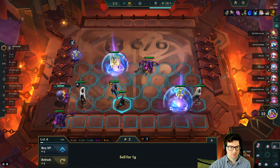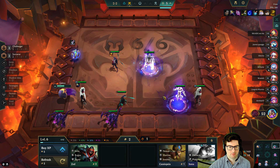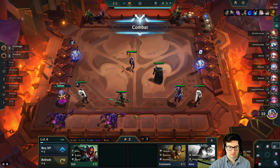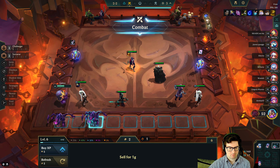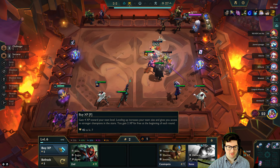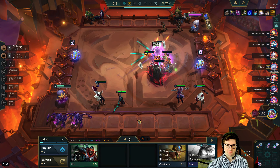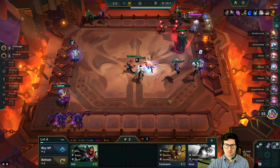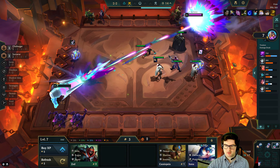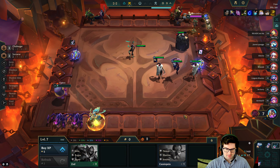I feel like I definitely need Irelia. This probably makes the most sense. I don't necessarily need to go seven right this second, although next turn I will definitely go seven. Let's just go ahead and do it. Okay, seven HP, level seven — let's go ahead and pick up what we can.